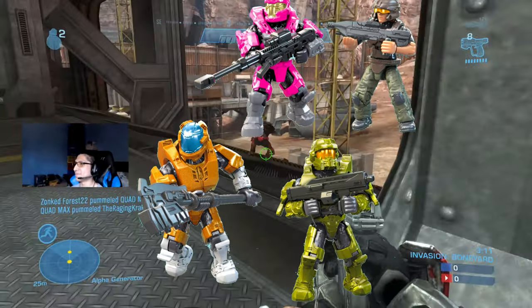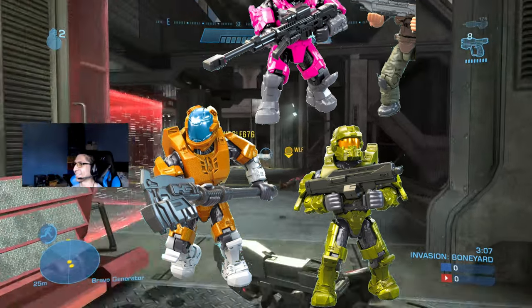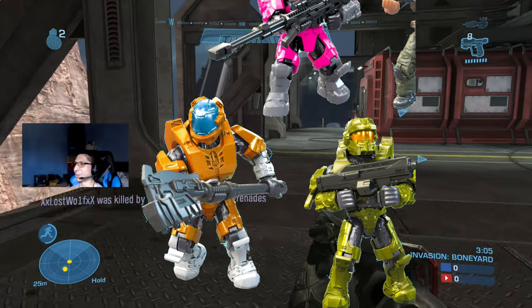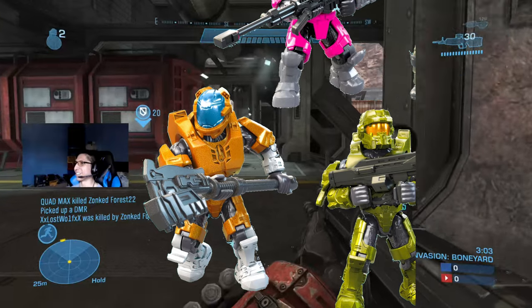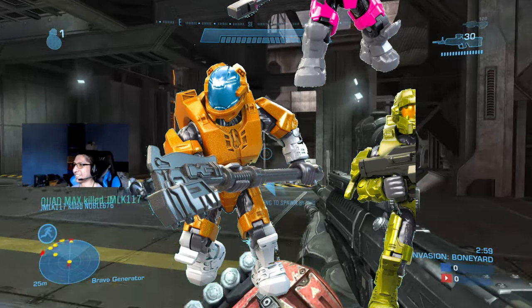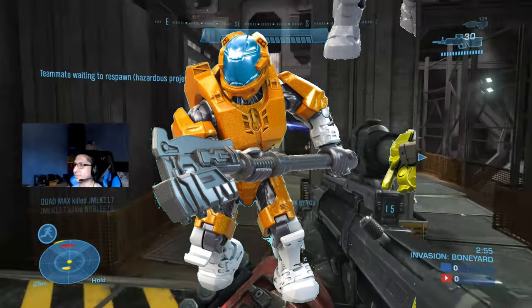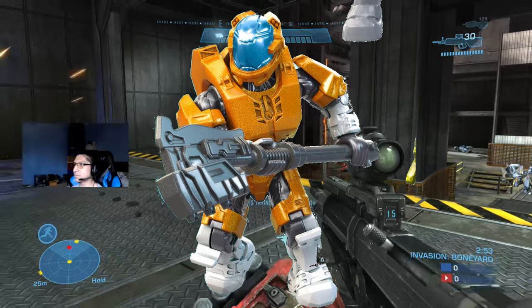Next we have this orange Spartan holding a Gravity Hammer. It's no surprise the Gravity Hammer is coming back, considering we're fighting brutes again and it's a brute-made weapon. This Spartan is wearing what looks like the Hermes helmet - not from Halo 5, but from Halo Legends. That's the helmet Kelly wears on Blue Team, so that's cool.